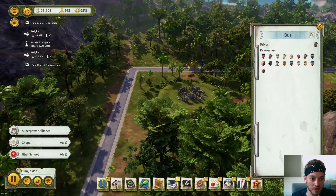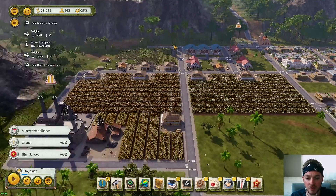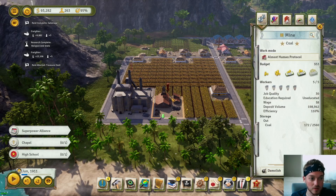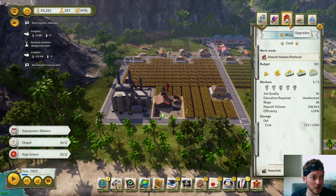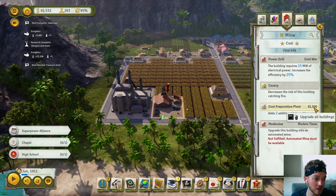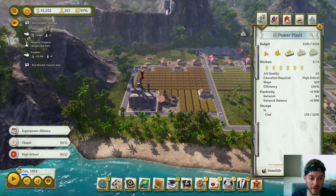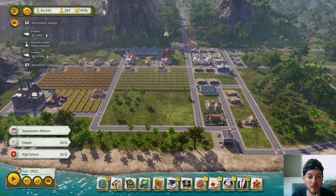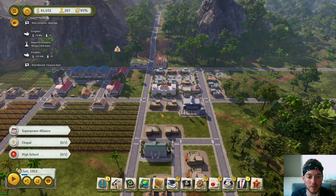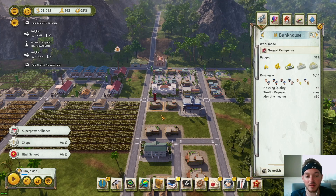We're going to build some logging camps up here too, so that bus station will be used even more. Hopefully that wraps everything up — we do have electricity now. I paused the power plant because we just now got some coal producing, so let's get that going. We got workers here. I'll touch on the upgrades real quick — cannery decreases risk of this building catching fire, and I'll add two more job positions, why not. Guys, we do have power now. Next episode let's focus on industry — industry is going to be next. Anyway, peace!